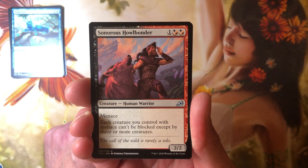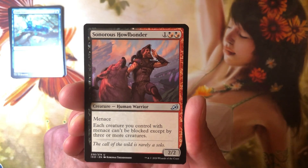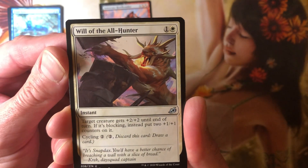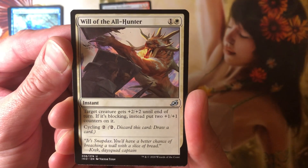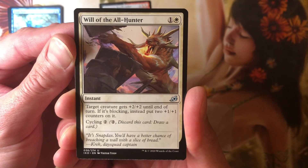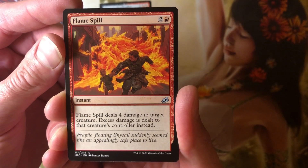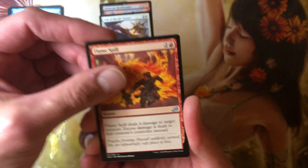So we got Sonorous Howl Bonder - this is a 3/2 for 4/3. It's got menace. If you control a creature with menace, it can't be blocked except by three or more creatures. There's an instant: target creature gets +2/+2 until end of turn; if it's blocking, instead put two +1/+1 counters on it. Cycle that out of my life. Flame Spill deals four damage - nope.